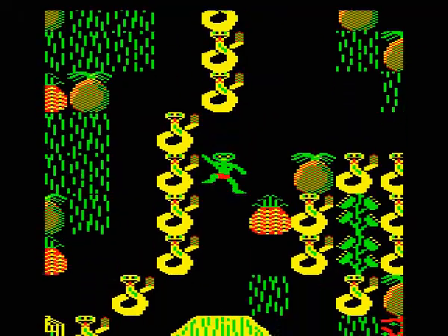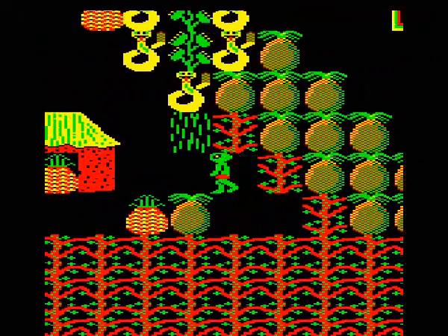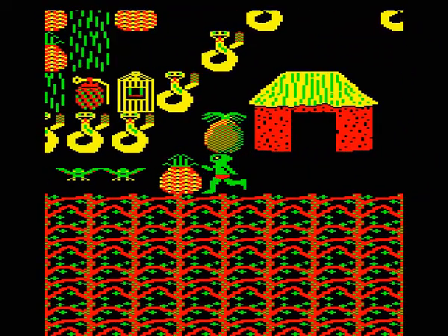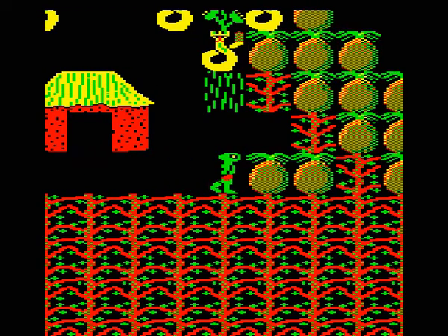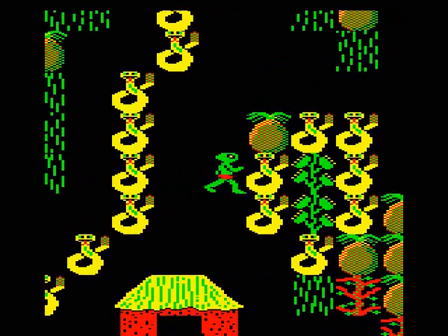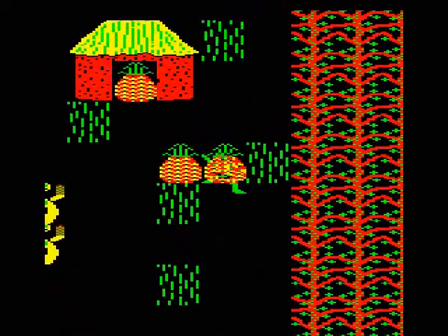We've got the pallets down the bottom here, but to let them out we've got to be careful with how we arrange our coconuts. There they go, all standing in a row. Bad joke — and I kind of already used that reference, but never mind.